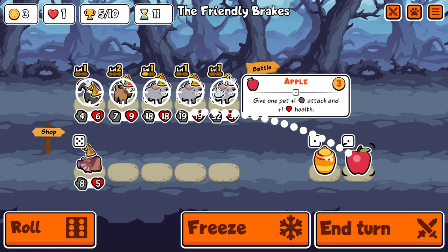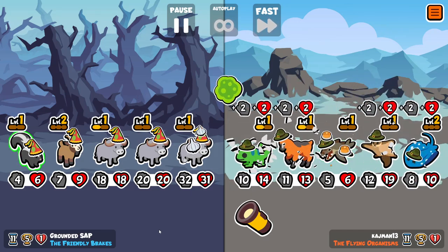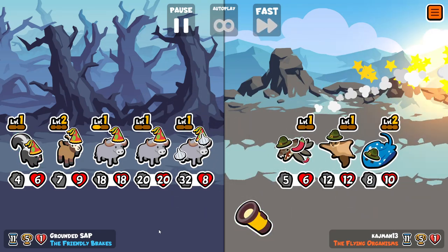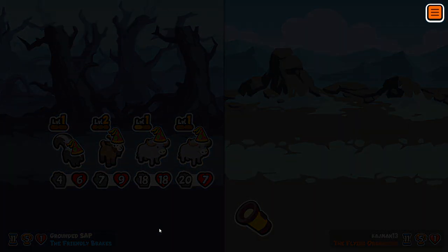I think we did manage to get three activations there. The stats on the buffalo certainly look like we did. This time we get matched with an actual pack 2 team with chameleon, which is always scary, but looks like we're ahead of them in terms of scaling.